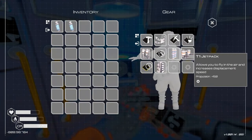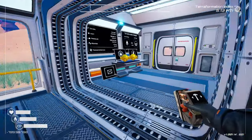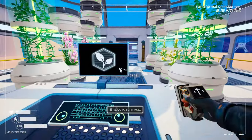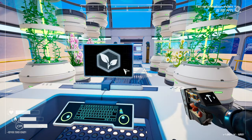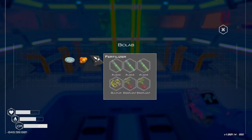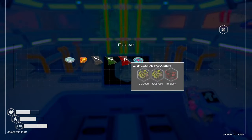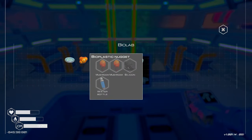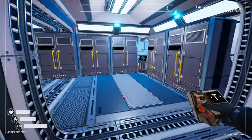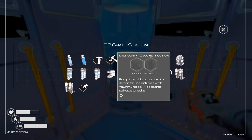We only have the tier 2 agility boots and the tier 1 is the only jetpack we have as far as I know. I think we've built everything except for what's in here - no, we built that too. Fertilizer - I don't know how to do algae yet, I don't think we've unlocked it. We need eggplant for that. Explosive powder, mushroom. How do we craft the tier 2 deconstruction? We need to find blueprints, don't we?